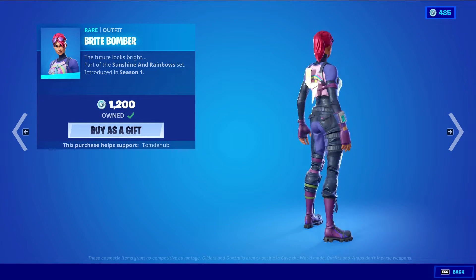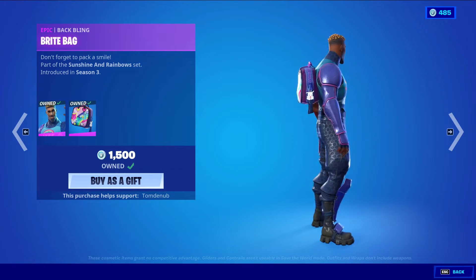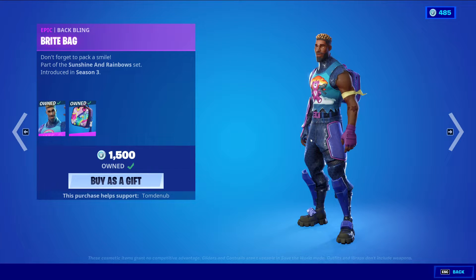We have Bright Bomber, a Rare Outfit for 1,200 V-Bucks — a classic Season 1 skin that always returns. We have Bright Gunner with the wrapping and Bright Bag, an Epic skin for 1,500 V-Bucks, another pretty classic Season 3 skin. It always returns with Bright Bomber, so you're going to see it pretty often.